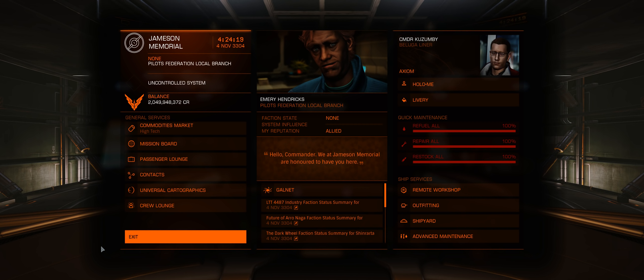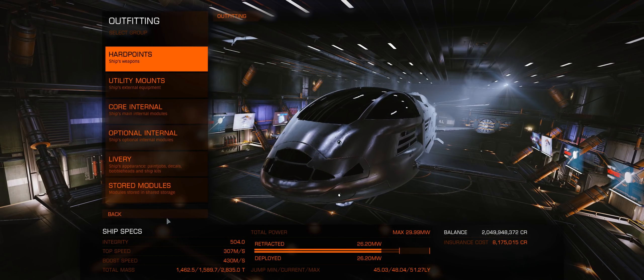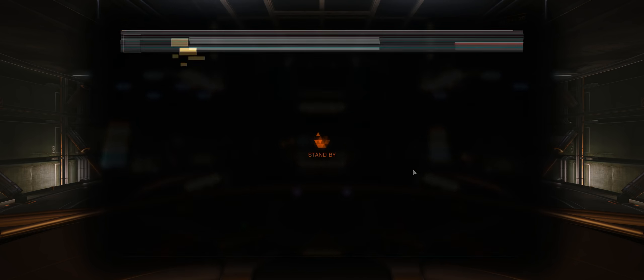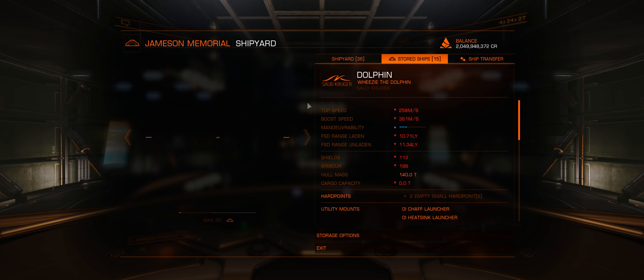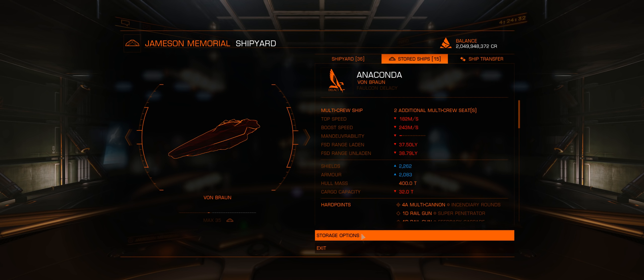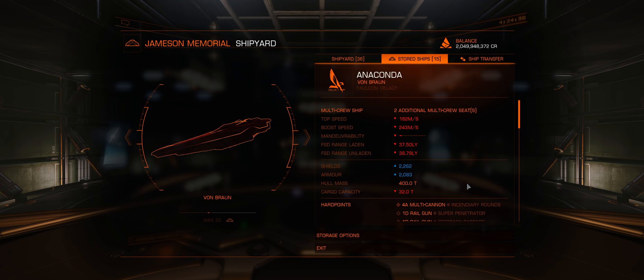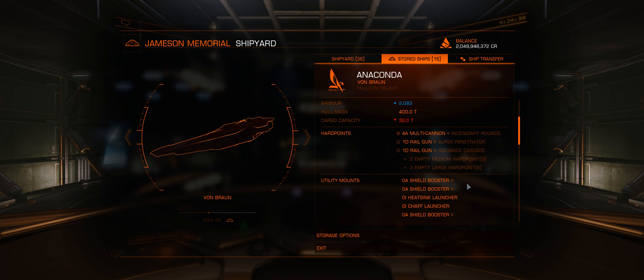Anyway, it was kind of nice to have this ship fully unlocked and usable for anything. Today I thought I'd start with the Beluga and then completely shift gears — I want to go hit up a conflict zone, and we'll be taking the battle Anaconda. Let me make sure the battle Conda is ready.